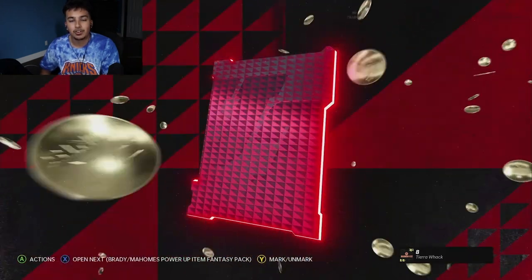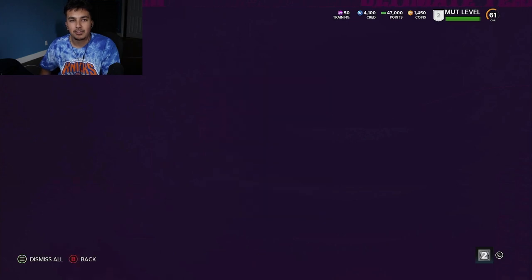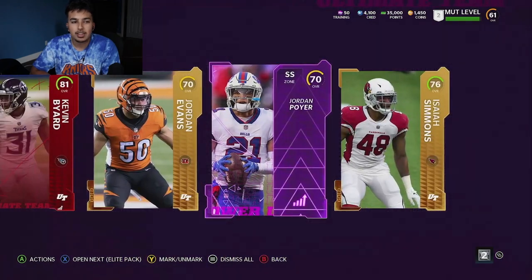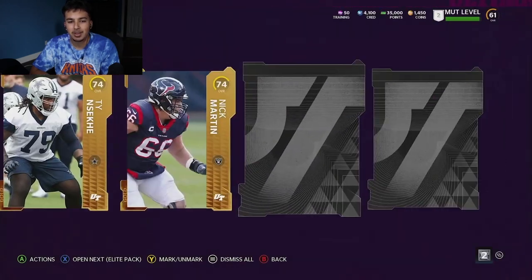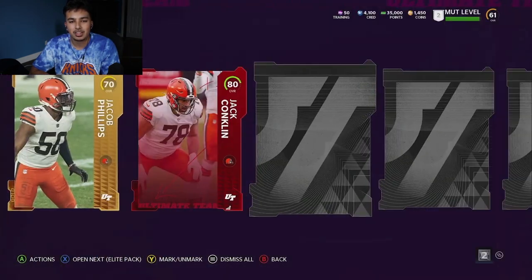Another Platinum player - punter. Definitely two back-to-back Ls. But we've been so fired up so far, so I can't complain. We are going to open up our final Platinum player of this Elite bundle and move on to the next one. Right here in our first Elite pack of the second bundle, we get Isaiah Simmons, 76 overall. I believe he's decently fast - I'm going to check him out. He's a gold, obviously. I think we got like an 80 overall - nothing too exciting there.